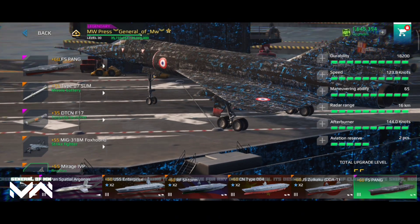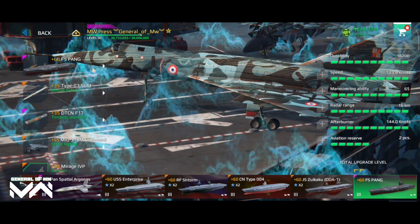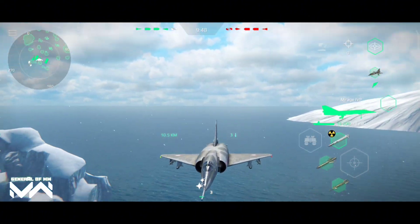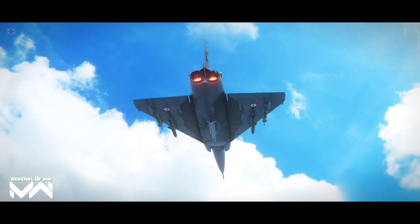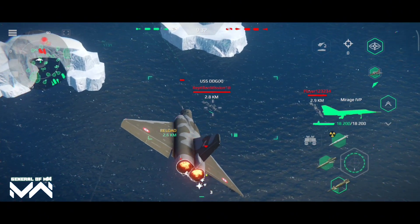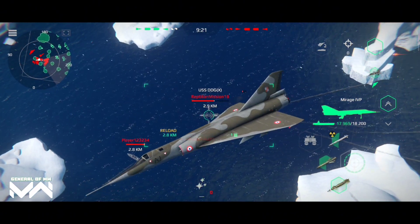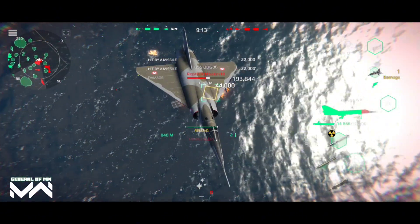First item up for review is the Mirage IVP, a bomber that can strike fear into the hearts of your enemies. This flying menace boasts incredible speed and precision bombing capabilities, making it a must-have for any daring captain. Its design, reminiscent of classic pirate ships, adds a charming touch to your naval arsenal. The Mirage IVP is the crown jewel of the Pirate Festival event — sporting sleek lines, an eye-catching pirate-themed paint job, and the ability to launch precise bombing runs and escape enemy fire quickly.